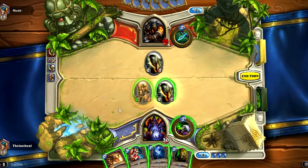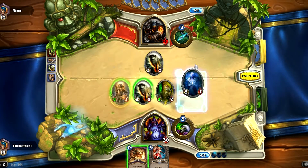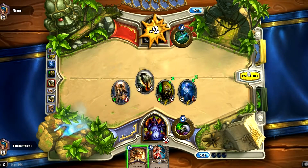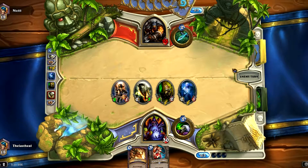You know what, let's go Knife Juggler into Young Priestess. We'll hit him, kill that, and pass the turn. We'll hold on to Soul Fire for now.